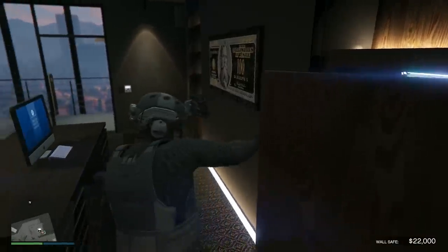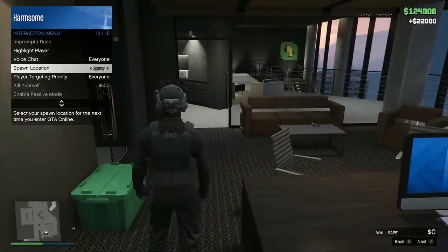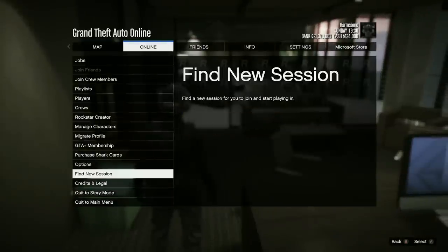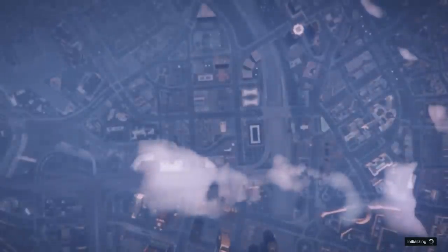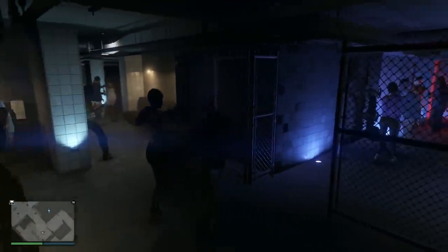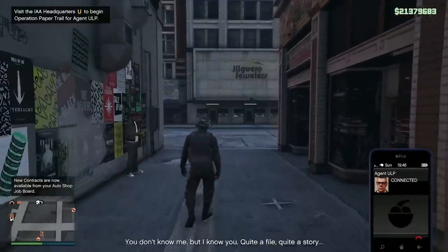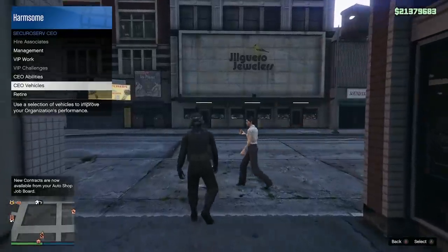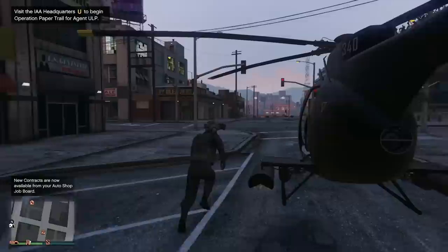As you can see, entering my office I have $22,000 because I have two hours of passive income in the safe. We're going to open it up and grab that. Then set your spawn location back to the nightclub, go to Online, find a new invite-only session, and join back in. To make sure the game saves, you can change your outfit - if you change your outfit and go into a new session, the game will always save and you'll never lose any progress. Then head out of the nightclub and spawn your Buzzard to get to the next locations.